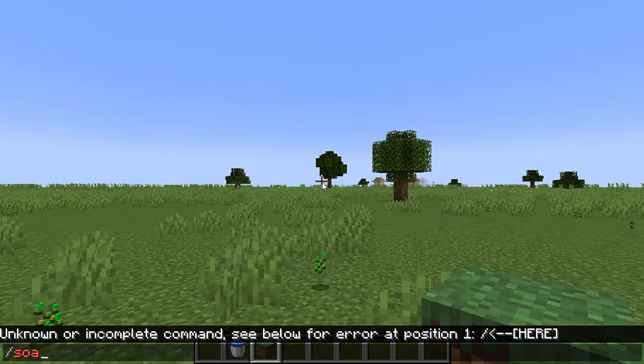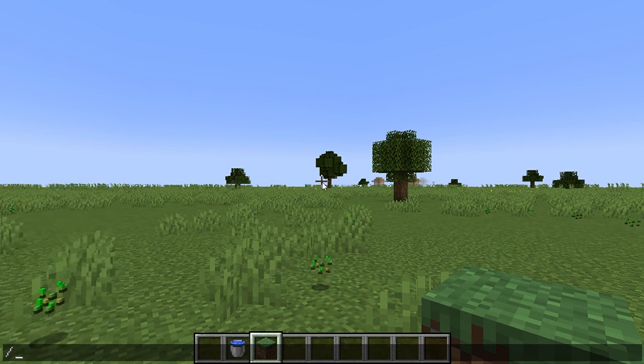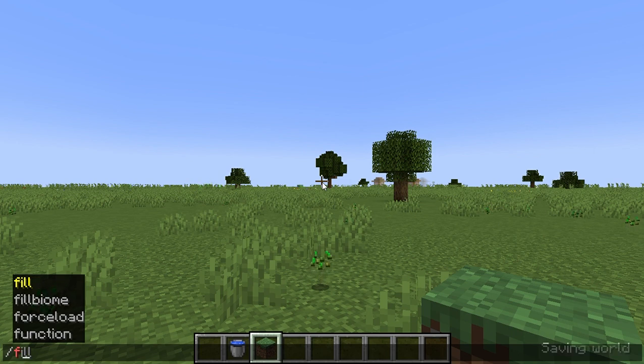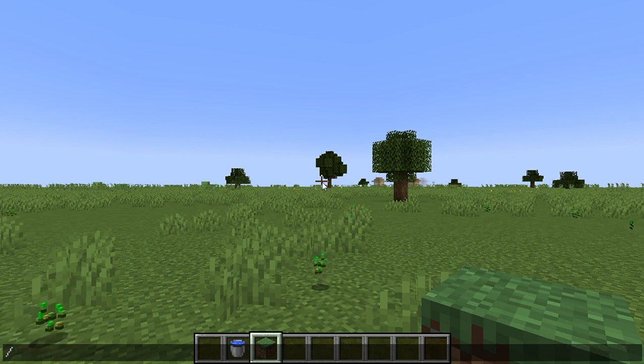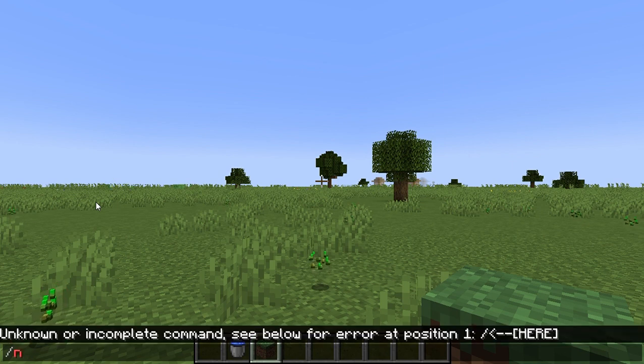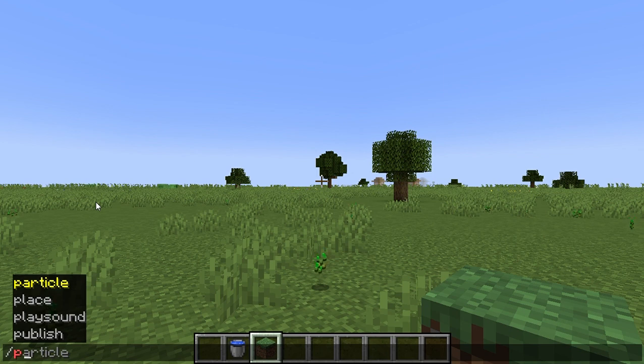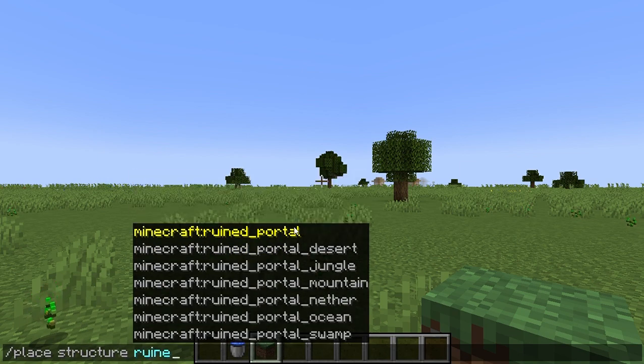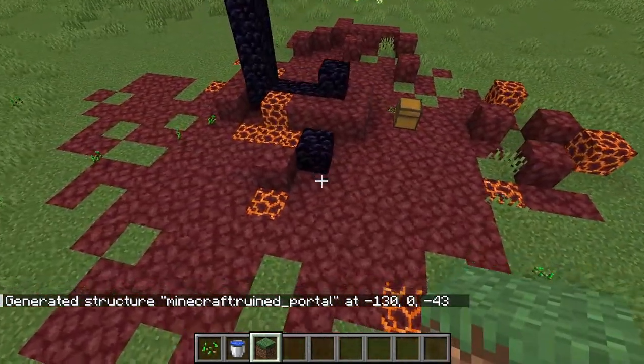Let's just get started. I need to find the command — I think I have to scroll through the alphabet to find it. Going through A, B, C... P. Place structure. Ruined. Yeah, okay, it's that one. Oh man, the generation got messed up.